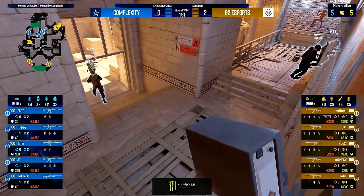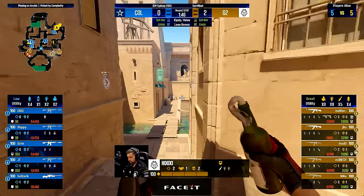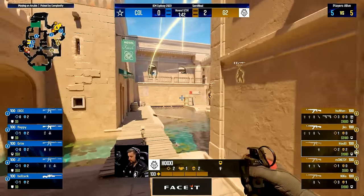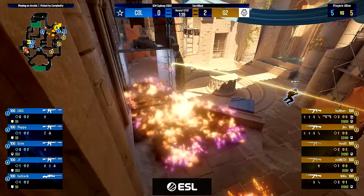G2 are going for this default 3A to B setup. The goal for this setup is leaving mid open, since it's very rare that the CTs want to push mid early, so G2 will use this to take more control towards A and B. G2 goes for quite an early execute with some utility from heaven on A site to force off rotation. Complexity are going for a 1-1-3 setup with one player on A, one in middle, and three on B, where the mid player uses a Molotov to keep G2 out of middle.